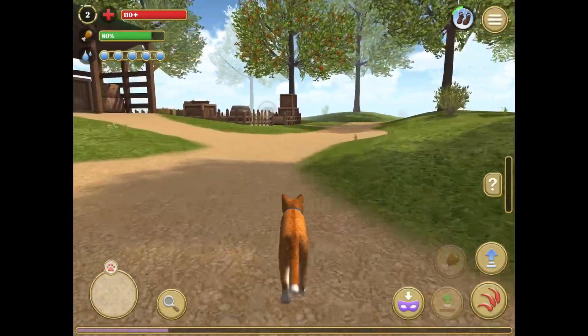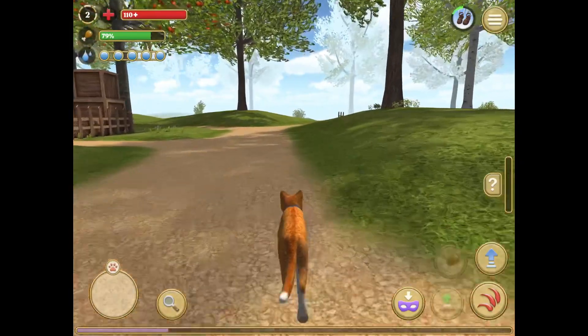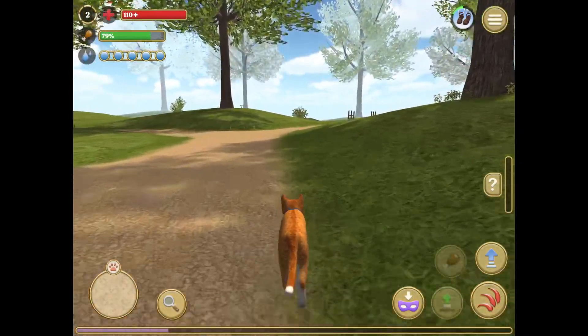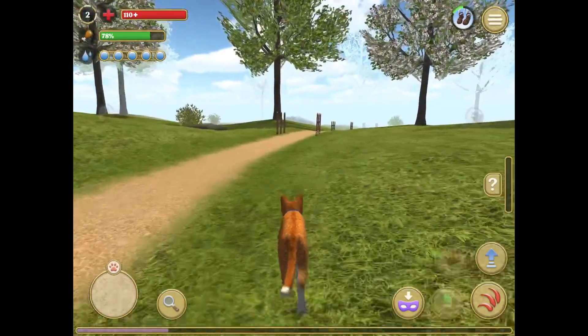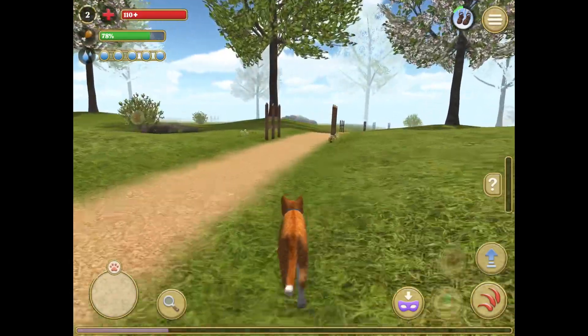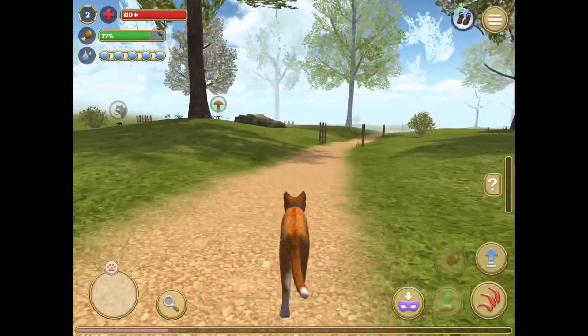The quest is to bring one apple to goat. If you want to see the quest, you see that little question mark? All you've got to do is press on that, and then the quest will pop up. We need to bring one apple to goat. Once we do that, goat will give us some coins and a bonus.